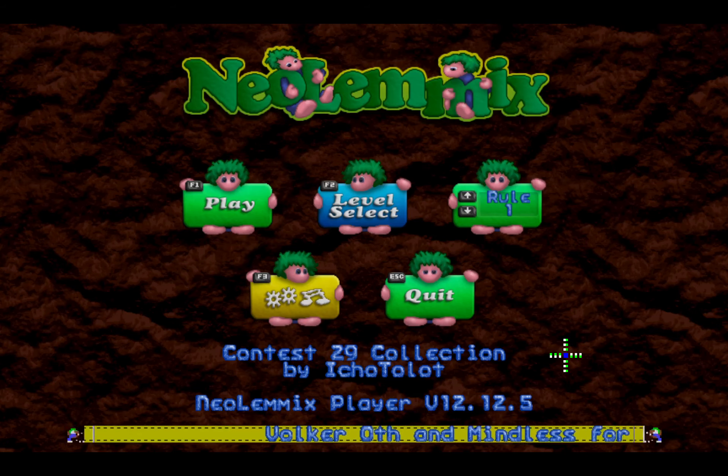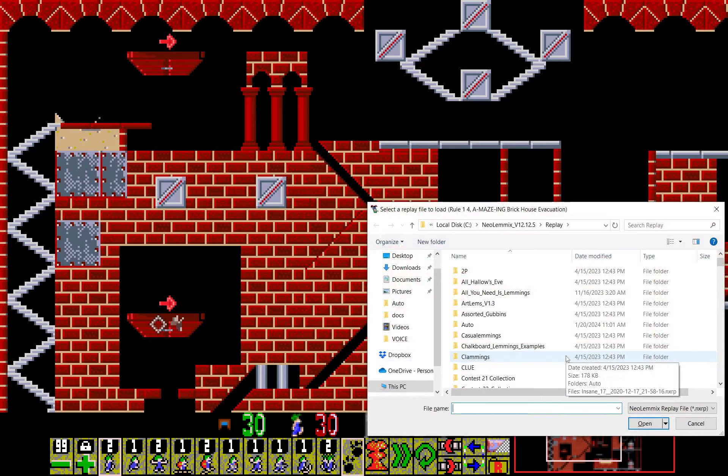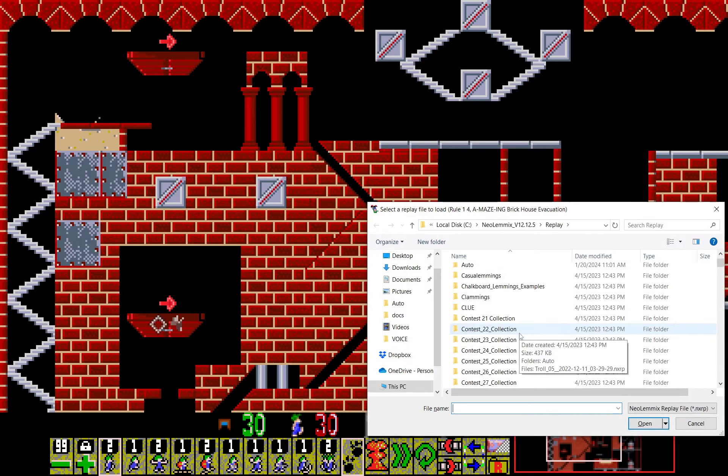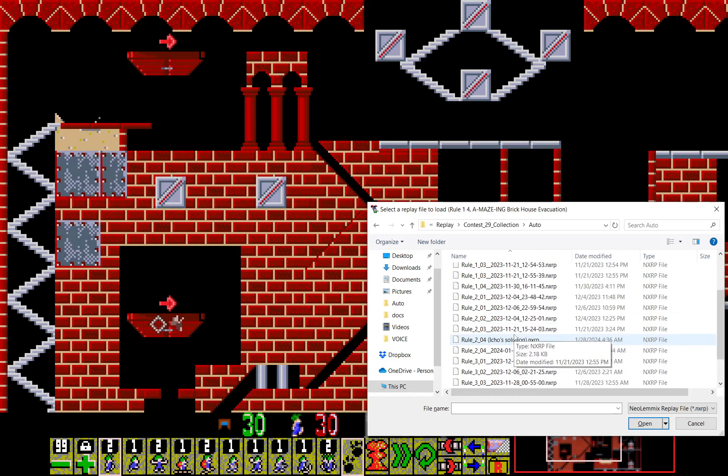Now this video will go through the intended solutions for my levels, so we'll start with my Rule 1 - 'Amazing Brick House Evacuation.' There are some neutrals here and you need to save 32 of them. For this LDC I forced myself to use neutrals and zombies, especially since I haven't used them since the very first LDC I participated in as a level designer, which was LDC number 22 - about three years ago.